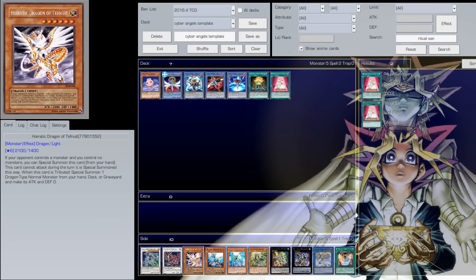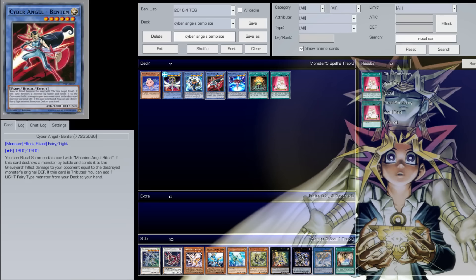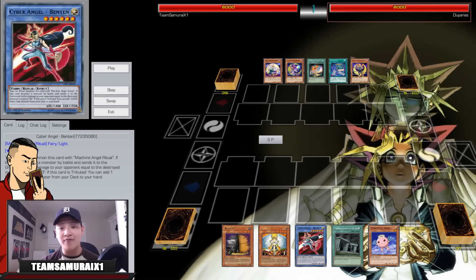A huge shout out to Lithium because that idea came after watching his video. Another engine you might want to incorporate is the Star Seraph engine — Star Seraphs are fairy monsters and you can search fairy monsters with Benten, that's why you always want to play triple Benten. So the first five replays will be the Hieratic version going into Crystal Wing and Ultimaya Tzolkin, and the other five will incorporate the Star Seraph engine.